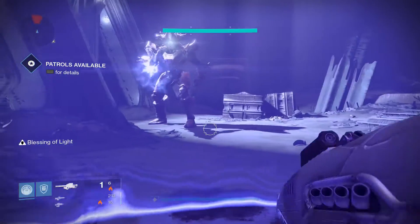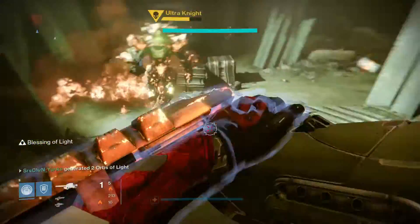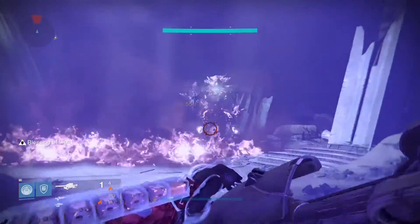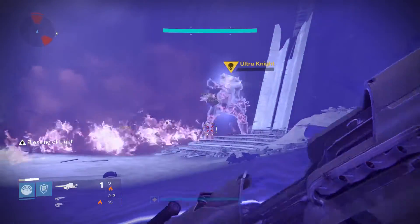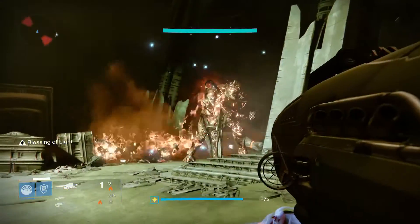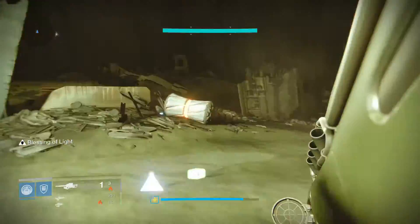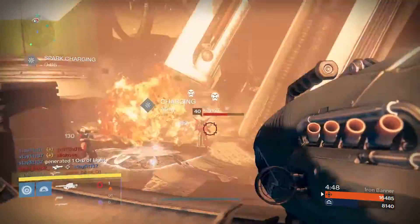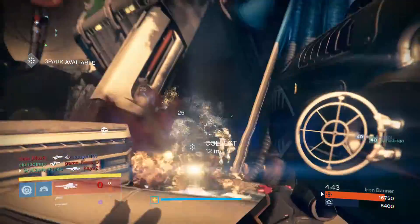The very first thing I did with the Dragon's Breath was take it to the Ultra Knight in the Dreadnaught to see how fast I could put him down. It took me 12 seconds using three rockets, each explosion dealing about 4,000 damage and each tick from the burn dealing 539 damage. I was using the Speed Reload perk in the middle tree to get those rockets out a little bit quicker.